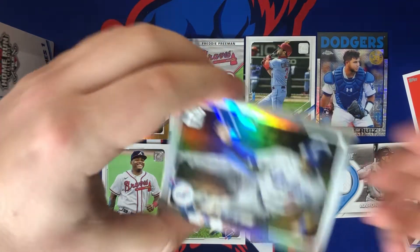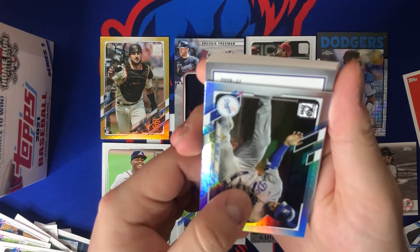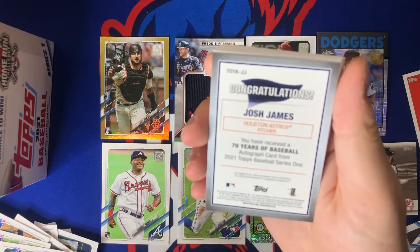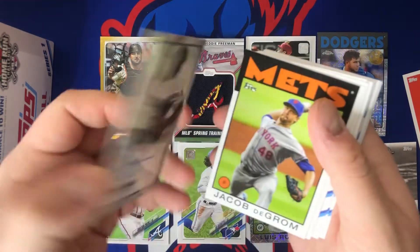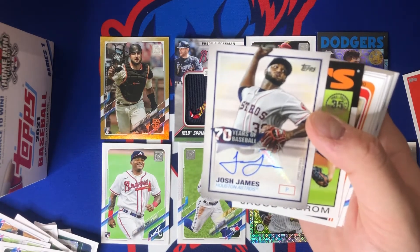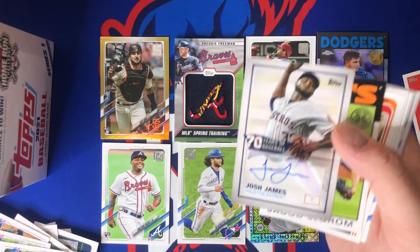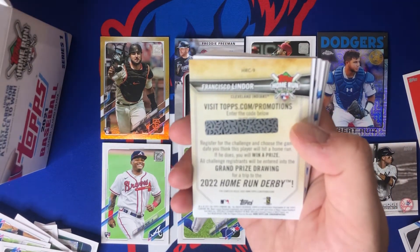We got an AJ Pollock rainbow foil, and I believe our auto is right behind it. Let's slow roll this one... congratulations — Josh James! That's our auto: 70 Years of Baseball, Josh James, pitcher for the Houston Astros. That's our last hit of the break.